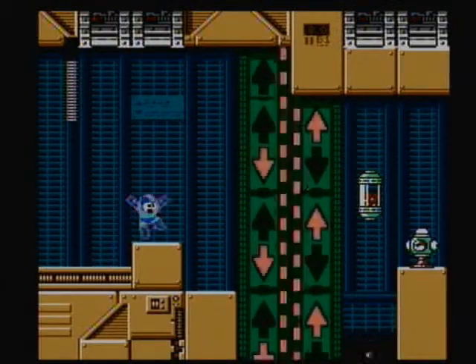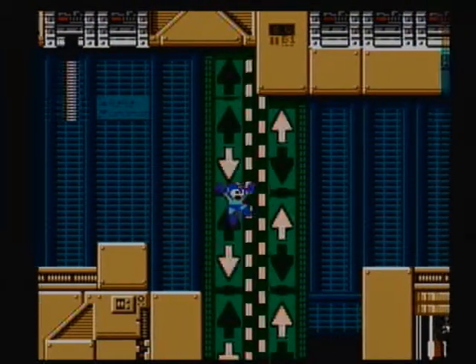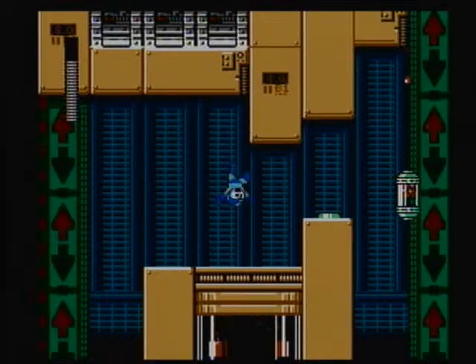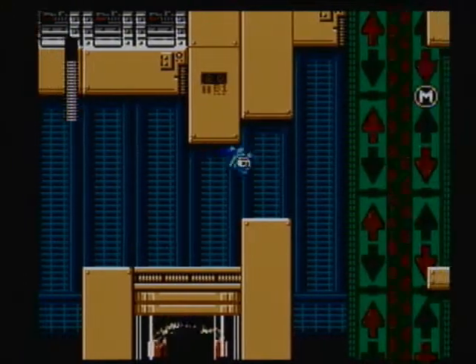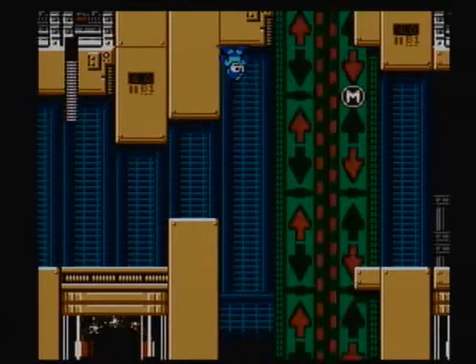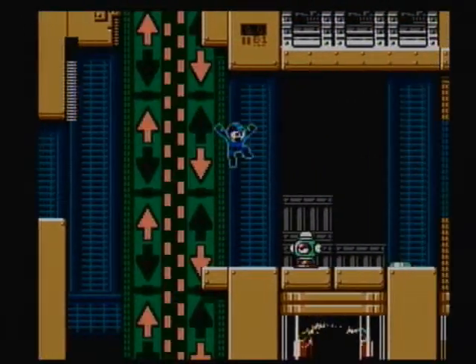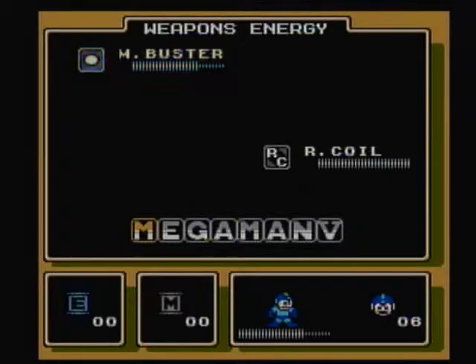I'm playing this on the Wii Virtual Console, by the way. If you hold down the firing button, you'll notice how Mega Man's glowing — then you jump and shoot, and he does a charge shot, the Mega Buster. There's also an M pickup here. If you pause, you can see we have letters down below that spell out Mega Man 5, with the Roman numeral for 5. We also have the Rush Coil if we ever need that, which will be soon enough — maybe not this stage, but in later ones.